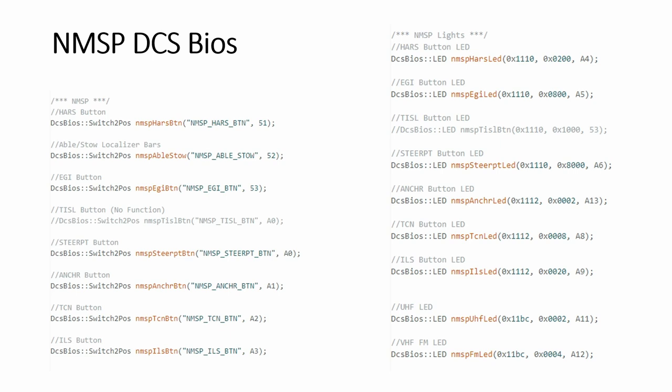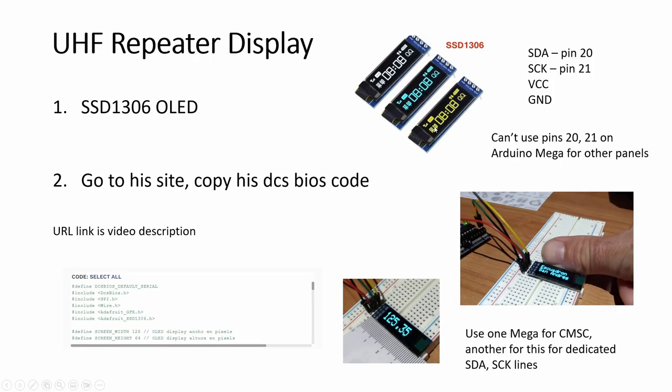The new format uses a macro, and in your Arduino sketch you have to declare the address file so it knows each name and the actual underlying code. A few of my previous videos have explained those macros for LED lights — look at those and you'll understand. So we are done with NMSP. Moving on to UHF.